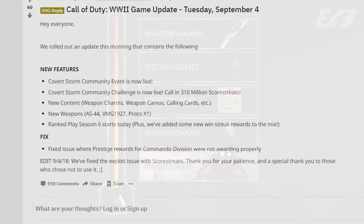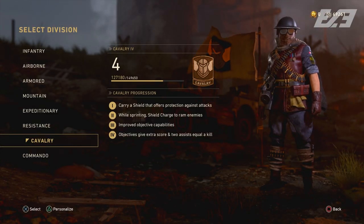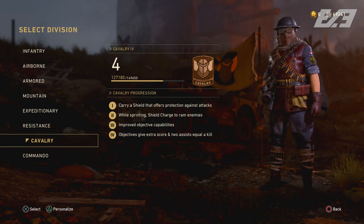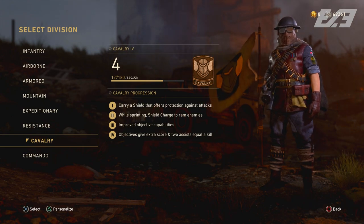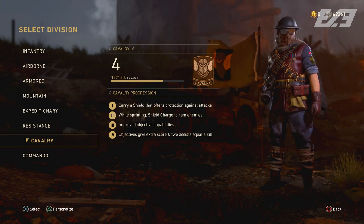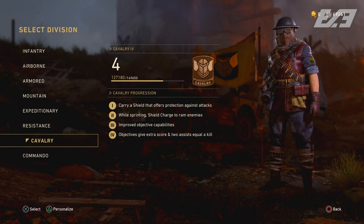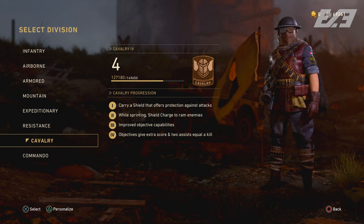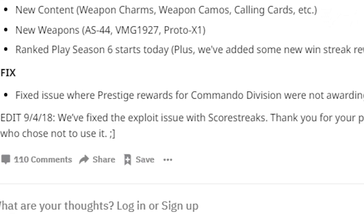Covert Storm was added in with all that content, and they also detailed some changes that came with it. They fixed the commander division glitching out and also a score streak exploit. Specifically, the fix was for the prestige rewards with commander division — prestige division rewards were not being granted to players prestiging up to second, third, and fourth prestige for the commander division, but that should be fixed now.